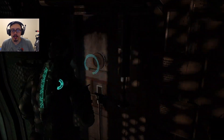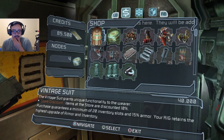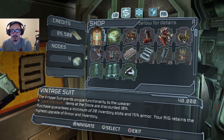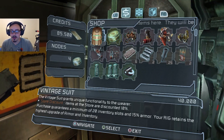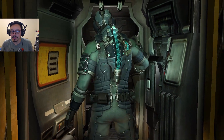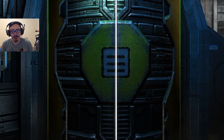I think we're good. Okay, we did get a new suit. Hopefully we find a store soon. Oh, there is one! Let me get it. The vintage suit grants unique functionality to the wearer — store discount. Items at the store are discounted at 10%. Purchase guarantees a minimum of 20 inventory slots and 15% armor. Your rig retains the highest upgrade of armor. Let's get it, why not? So it's like the design from the last game, probably.